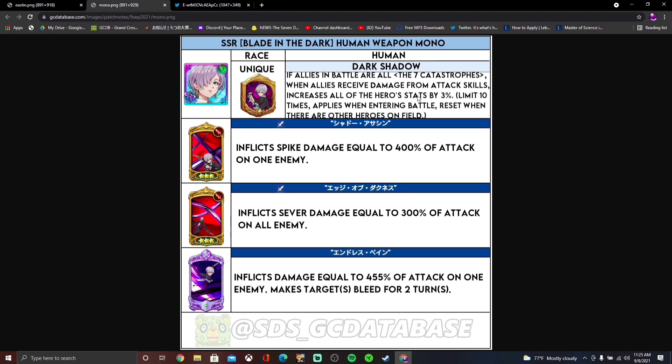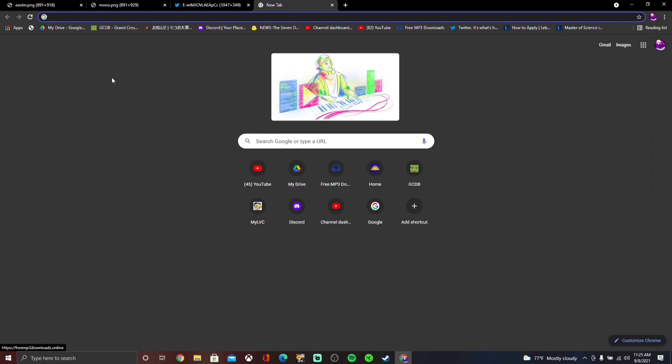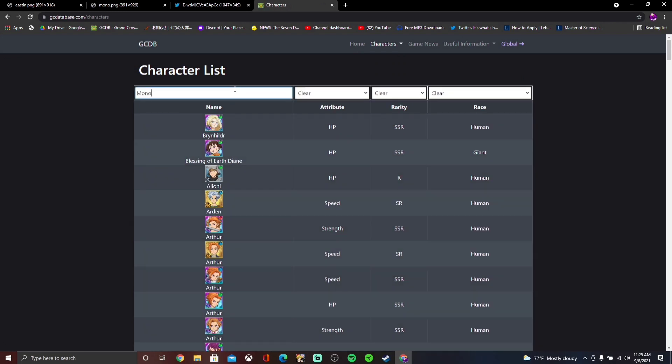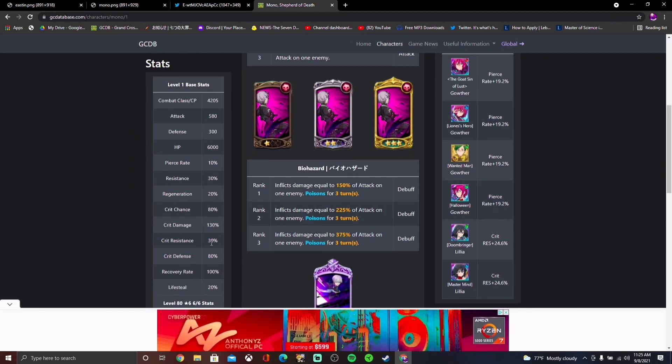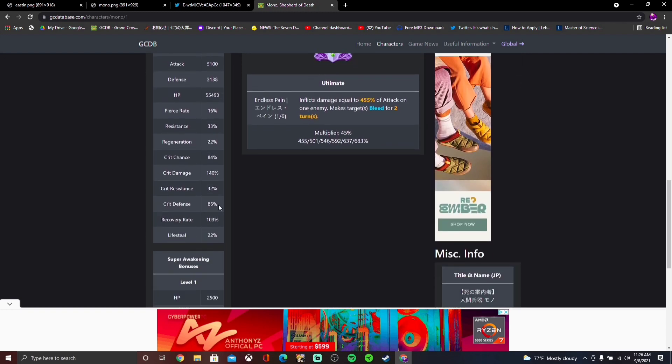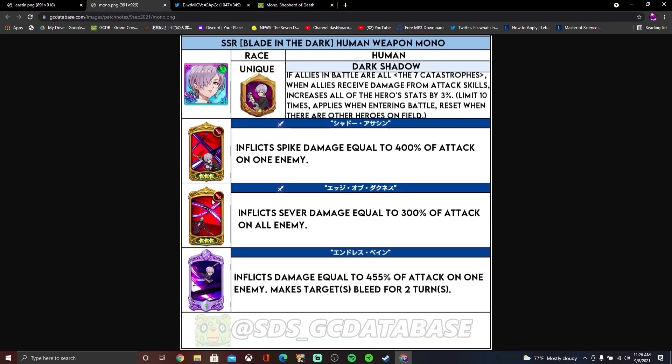30% is insane. The only thing is you have to take damage, which I'm not a fan of at all because nowadays you can literally get one-shot. I don't really know how good Mono's substats are. She has a lot of crit defense, good lifesteal base. 86 star again — not the worst but could be better. Her pierce rate sucks. There's a chance she could get buffed as well, so keep that in mind. Her passive is okay but everyone has to be seven catastrophes and you have to take damage.